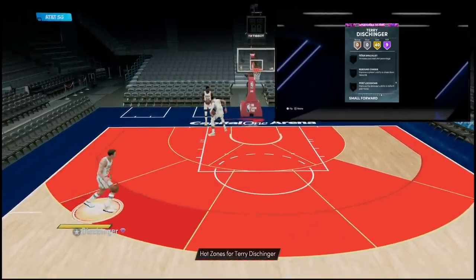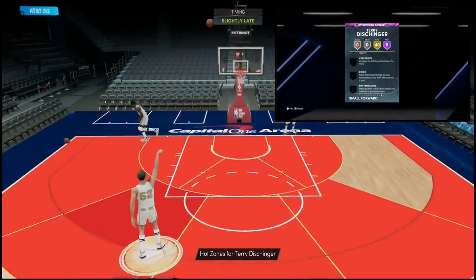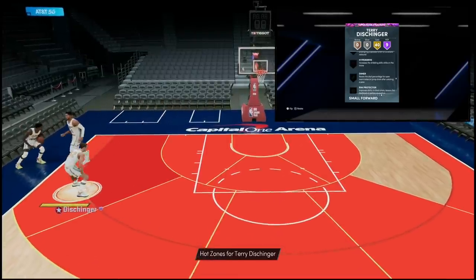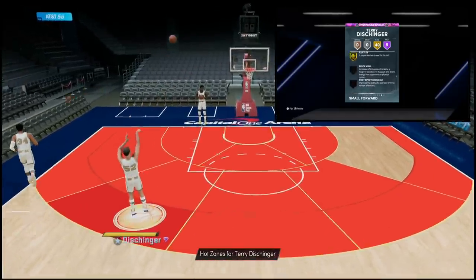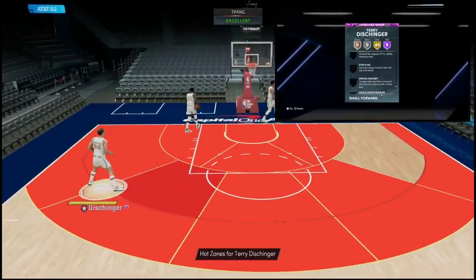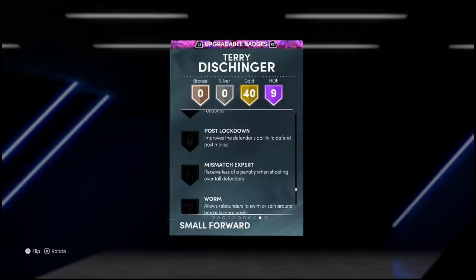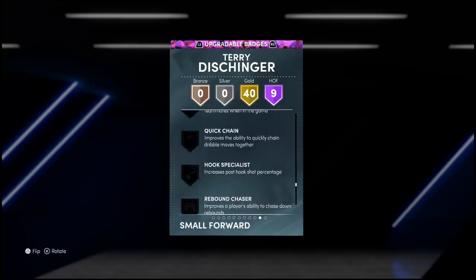As far as key badges he's missing, I'd recommend Quick Chain since he has the quick dribble style so he's going to be able to move. You might want to give him Dimer if he's your main ball handler. Rim Protector might actually be worth considering as well, and Brick Wall if you want to be setting screens with your guards. Mismatch Expert would be really nice too, though not many players will be taller than you at shooting guard — unless you get the switch on a pick and roll.